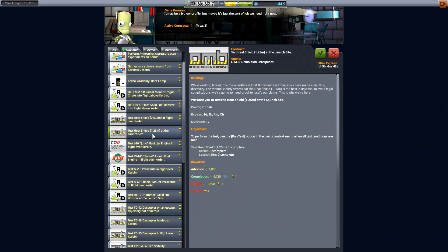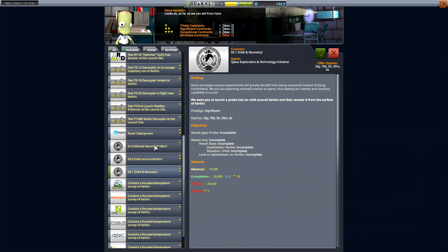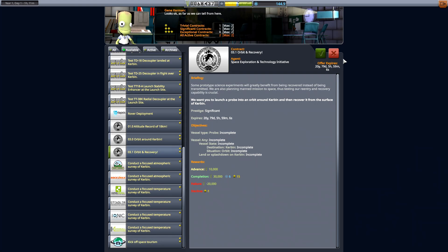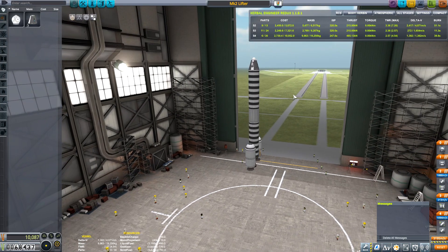Can do this one — test the heat shield at the launch site. That's easy money. Land or splashdown, okay, we can do this one. But first I have to do this quick launch pad mission here where I test the heat shield at launch pad.